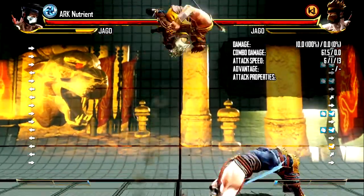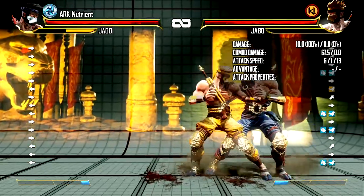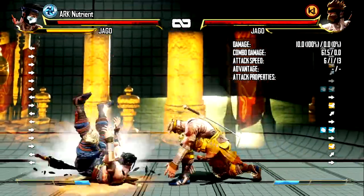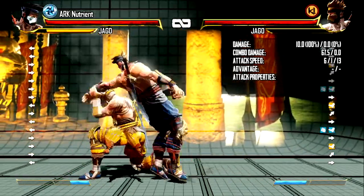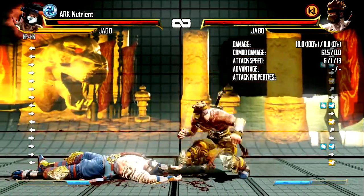Welcome guys to another KI video. Today I'm going to be showing Jago's 50-50 setup off his 4th row. For the example I'm going to be doing 3 jump ins — 2 will hit in the front side and the 3rd one will hit as a cross up. The power of this setup is that it looks very ambiguous.